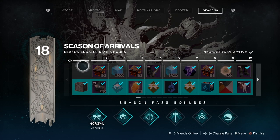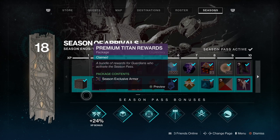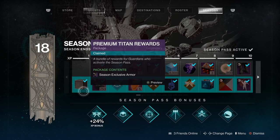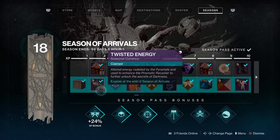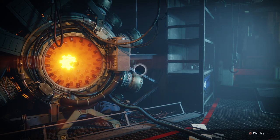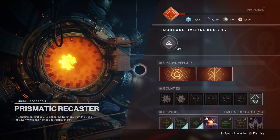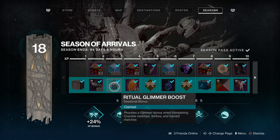Free pass owners, you get that at level 30. So the main things of interest aside from the initial bundle: we've got Twisted Energy, you get 250 of that — that's for upgrading the Prismatic Recaster by old Drifty there. We've also got a Ritual Glimmer Boost and an Enhancement Core. You do start to get your first sets of armour in here at level 48.